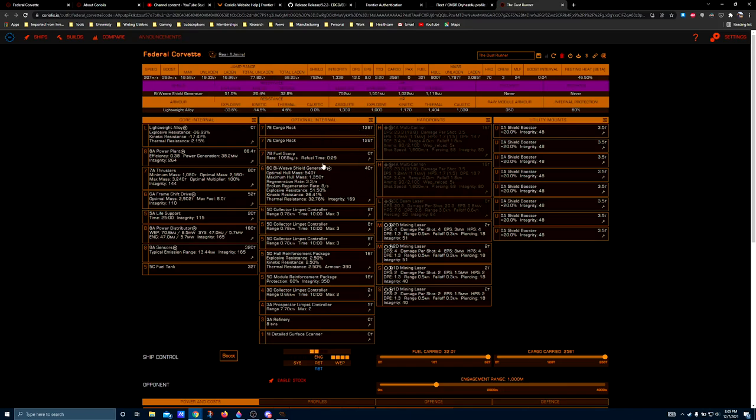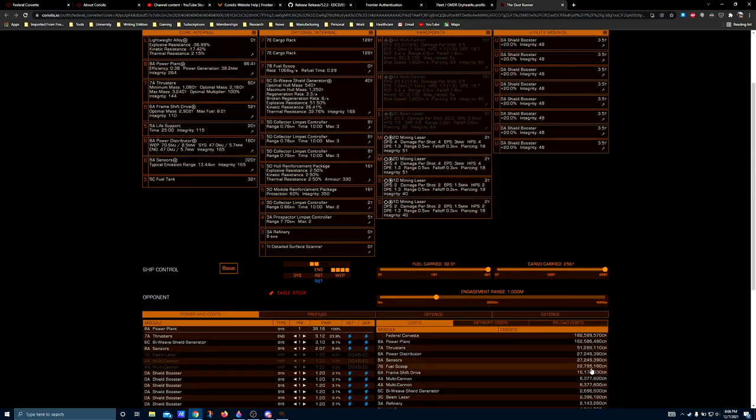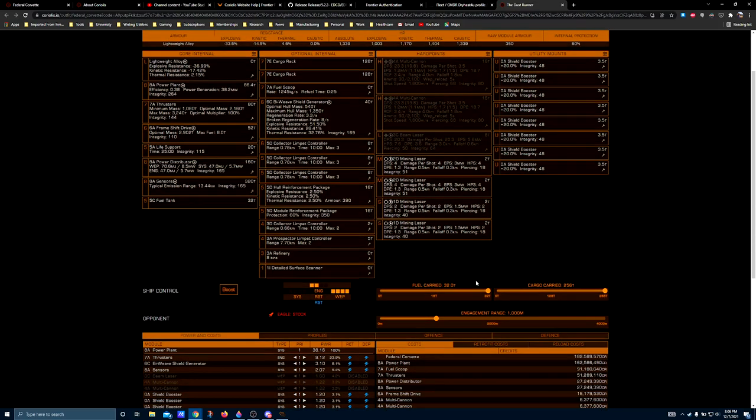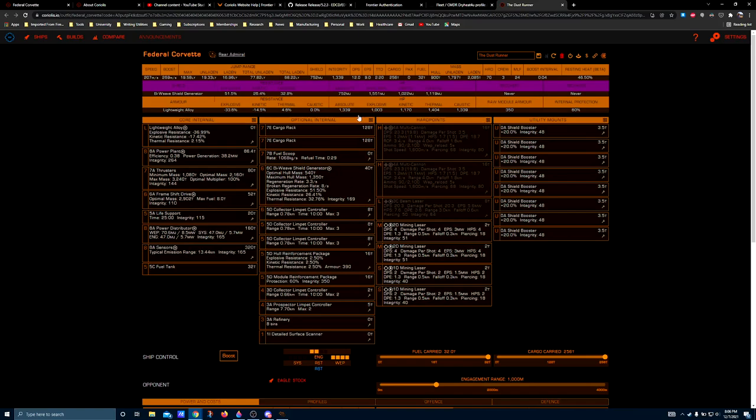Optional internals. Because the Federal Corvette has a ton of size sevens, you only need to dedicate two cargo racks to give you 256 tons. In my gameplay experience, if you're looking for one thing — typically painite or low-temperature diamonds — you can fill the entire cargo hold in roughly two hours of casual gameplay. 7B fuel scoop, because a 7A only takes you from a 29-second scoop time to a 25-second scoop time, and the difference on the budget is significant: the 7B is 22 million versus 91 million A-rated. B-rated to save credits, and you can always upgrade it later.